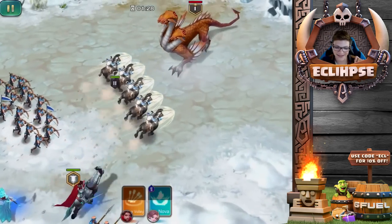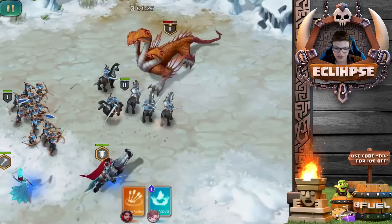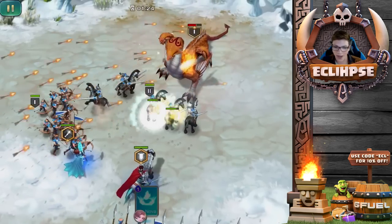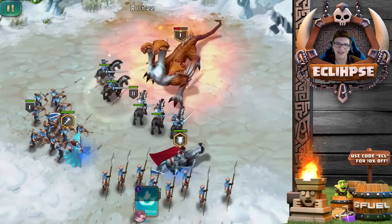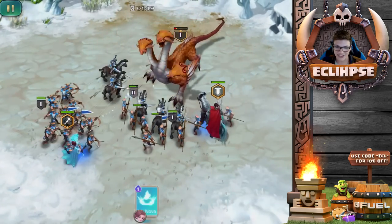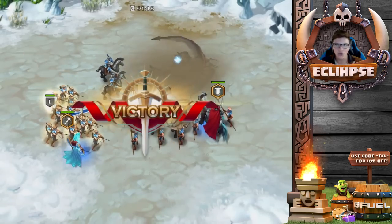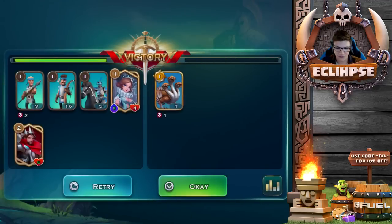Now that we've got our crazy lineup, we can hit fight and things are about to go crazy. We're attacking this Hydra right here — we'll start it off with the volley attack. As you can see, we're wiping this thing out. We had a pretty good setup, so this thing didn't even stand a chance. That thing just got absolutely murked. Normally the battles don't go this smooth, but that was fairly easy — I don't even think we lost any troops.